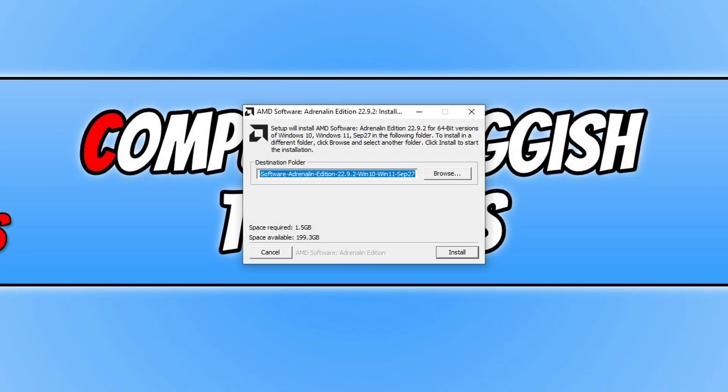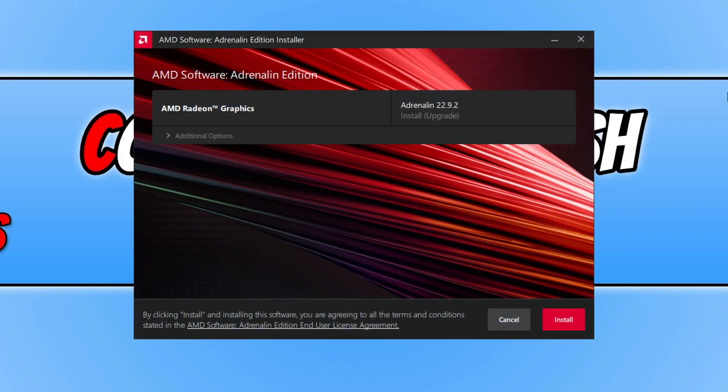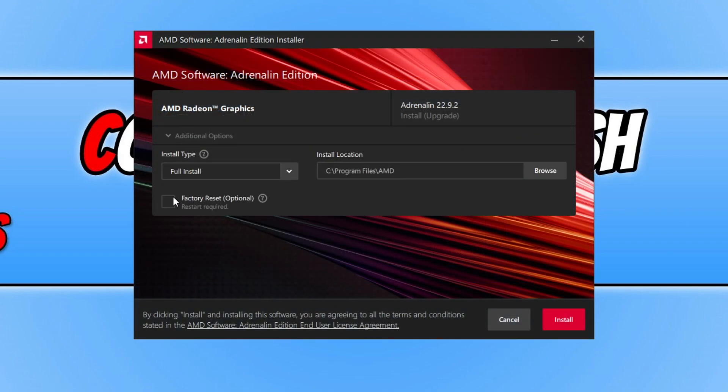You will get a window where you need to press Install. Then expand Additional Options and tick Factory Reset — this will do a fresh install of the driver and also wipe your previous user settings, so you will need to redo them again.